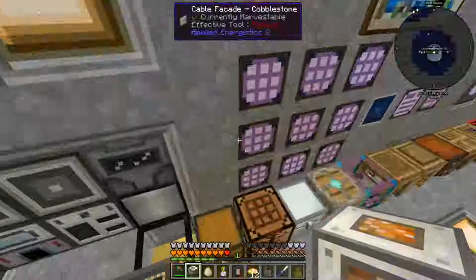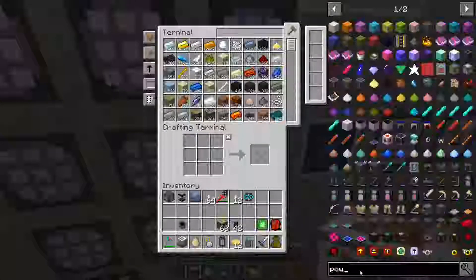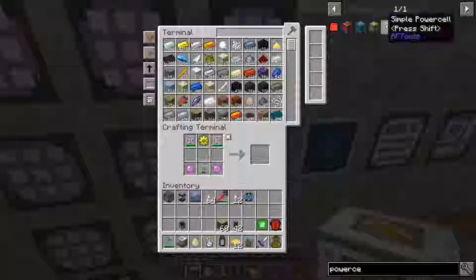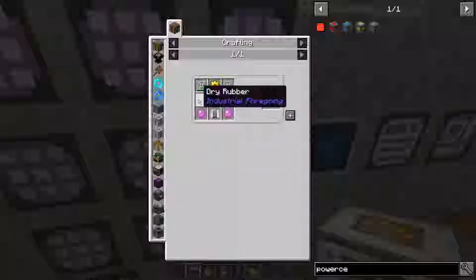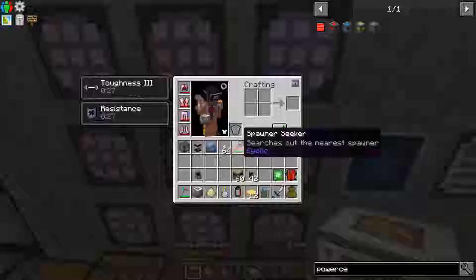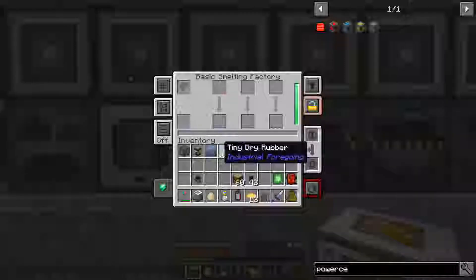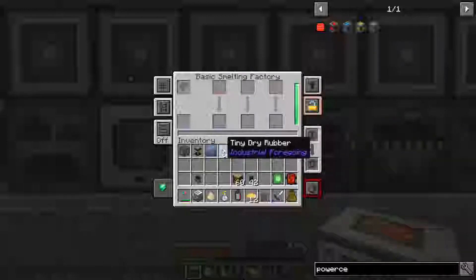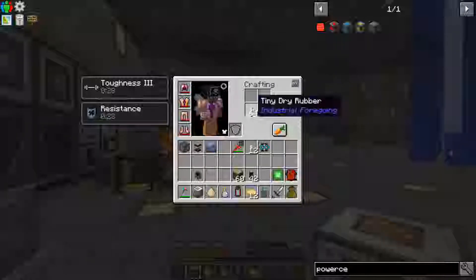I got some tiny dry rubber and now we can finally make some more. This power cell is just tiny driver power. Is it tiny dry rubber or dry rubber? Oh, dry rubber. I have to fry it up. Basic smelting factory — wait, what's going on? No, that's not right.